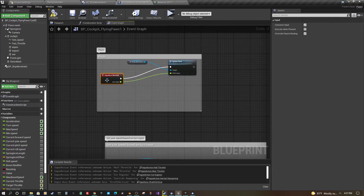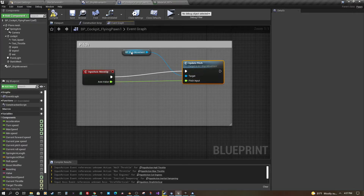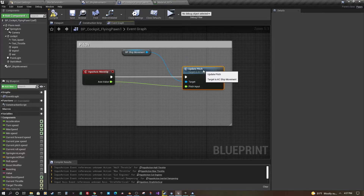Here's an example — we have our input move up, which controls pitch. It calls BP ship movement, our actor component, and we just attach it here and pass in the axis value, and it does the update for us.